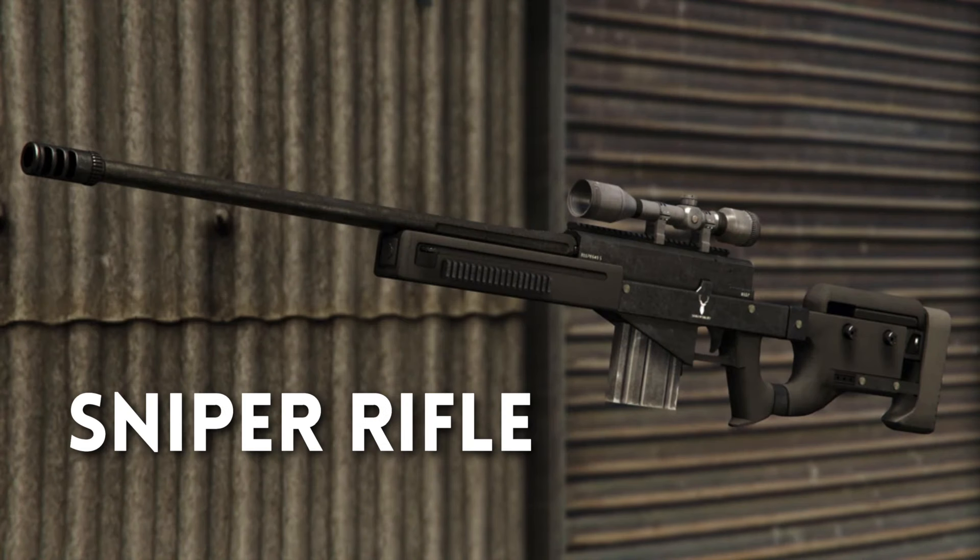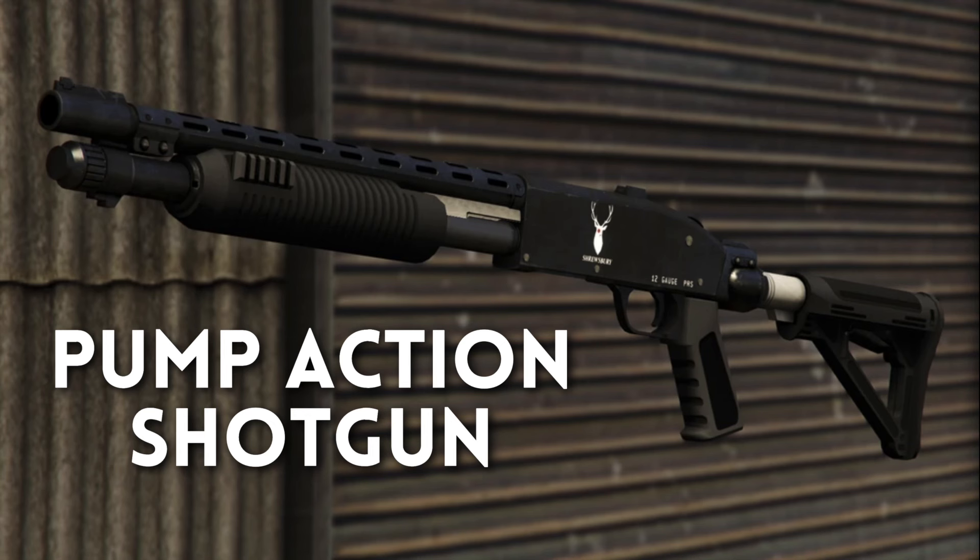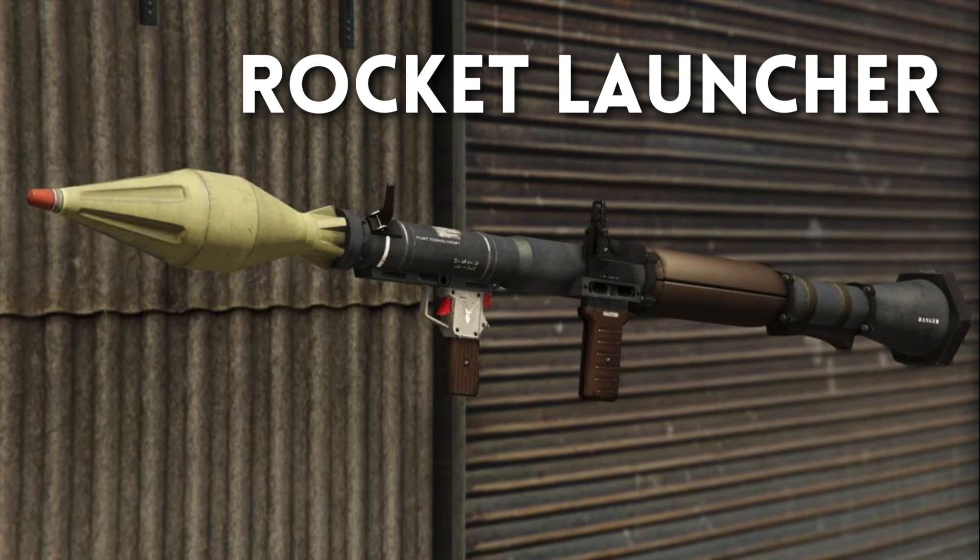Sniper rifle — again, might not look like the GTA 5 version. Micro SMG, pump action shotgun, and rocket launcher — a staple of GTA, you would be disappointed if this wasn't in the game, but as anyone would predict, it seems to be included.